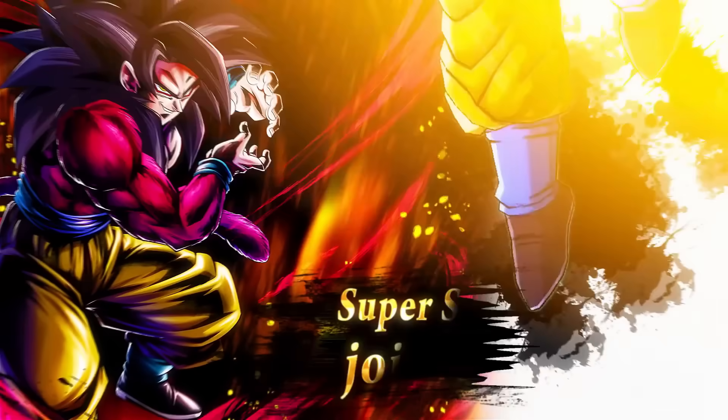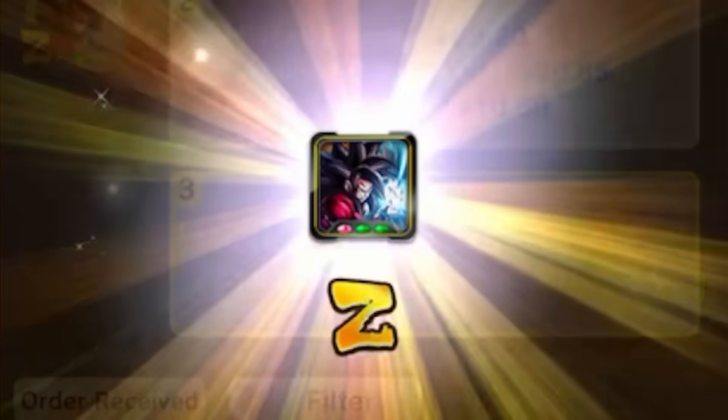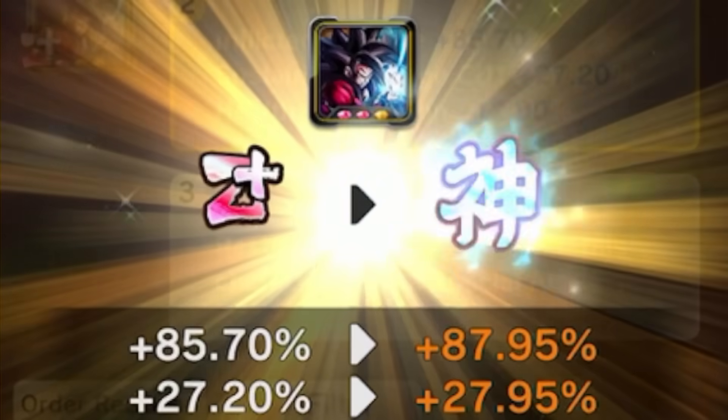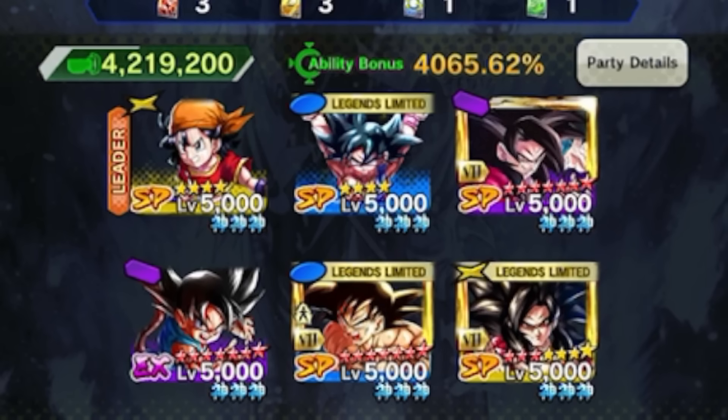Just like Vegeta, Zenkai Super Saiyan 4 Goku just got his own unique equipment and it looks pretty good. After painfully re-rolling this piece, I finally got it to godly rank. So now let's see how he does — here's the setup, here's the equips, let's go.